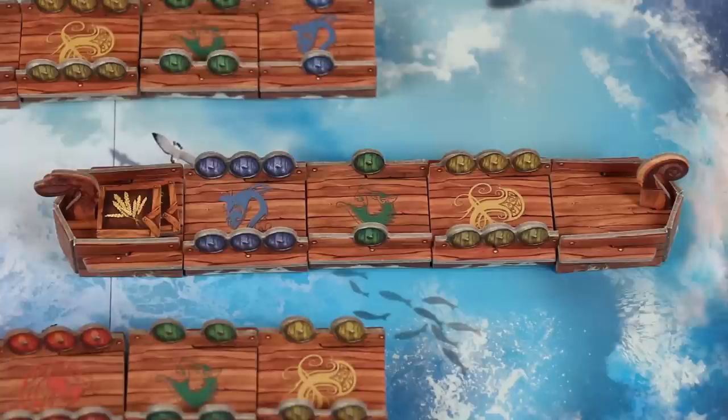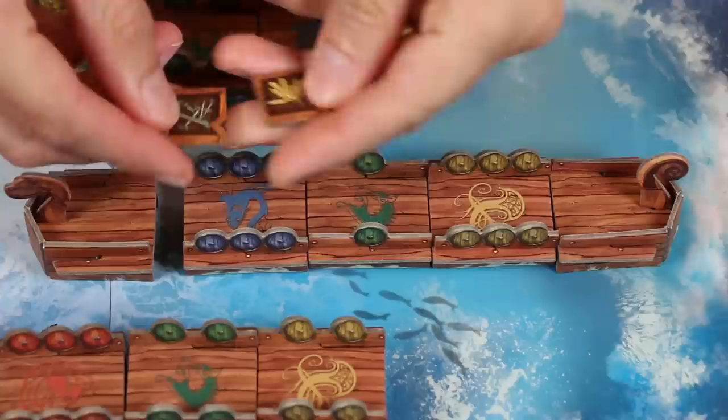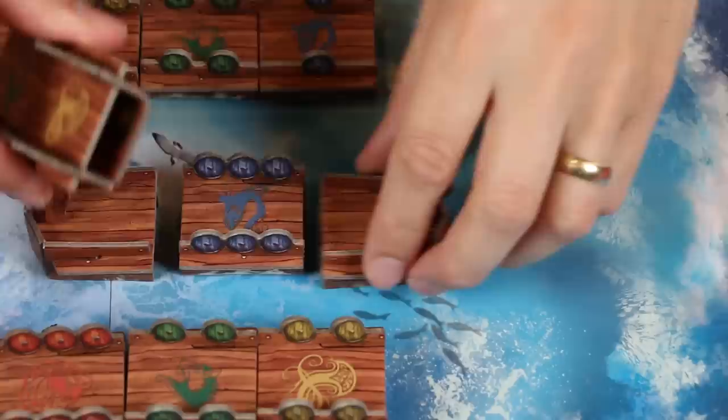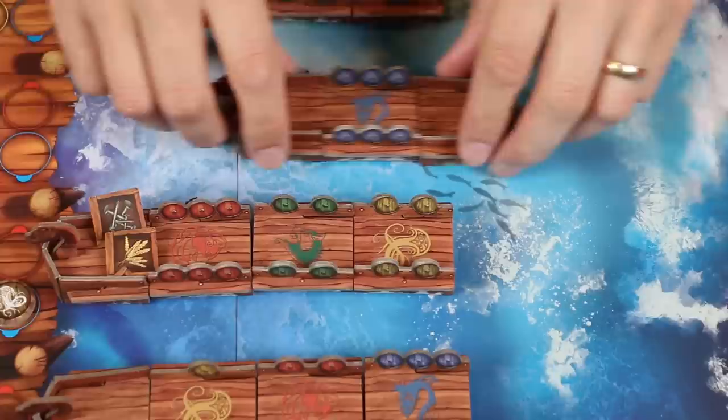Now if there's a tie, as there is here between blue and yellow, the player with a piece closest to the front wins the tie. So in this example, blue has first control, yellow has second control, and green has third control. And with less than four players, you still count the non-player colors, as they can win control as well. Now in order of control, each player takes turns claiming any one supply token from the ship, putting it face down on their scoring circle. Players claim tokens until they run out, meaning that some may not get any, or sometimes others will get several. For example, if blue had been the only color on this ship, then it would have gained both of the tokens.